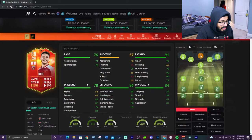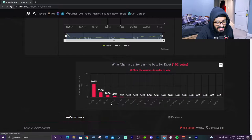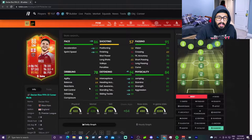76 pace, 91 passing, 78 dribbling, 86 defending, 84 physicality. The most used chem style on him is a shadow, and with a shadow he's looking like 86 pace and 94 defending. The defending stats are actually really good. The pace is decent but it's just an okay card. There's nothing about this card that makes me go wow. The lack of skill moves, the weak foot's pretty bad, he's kind of slow and big clunky. Not who you'd really want but he is usable — he doesn't quite crack into the top 5.